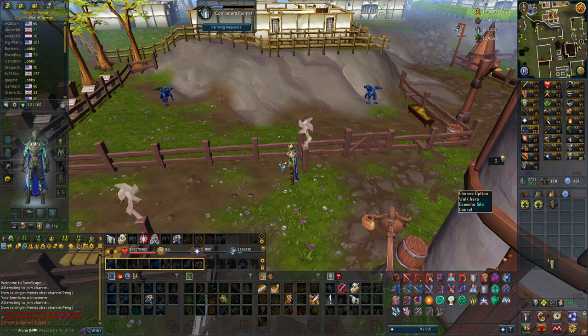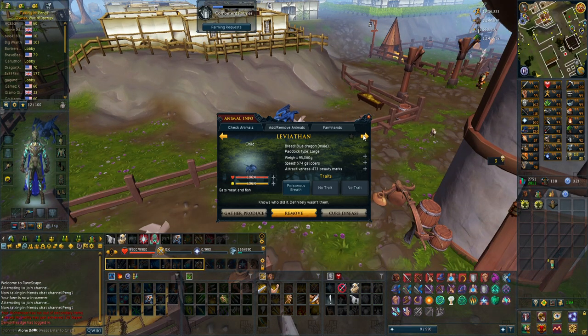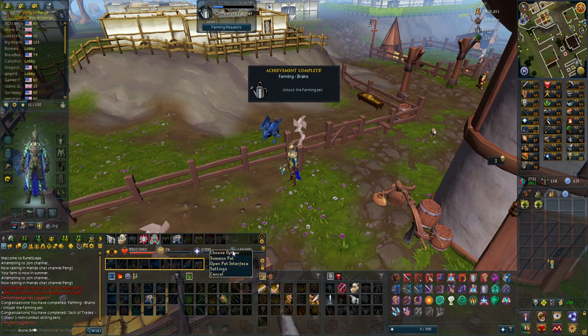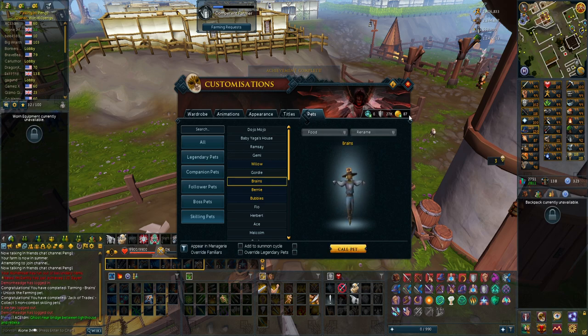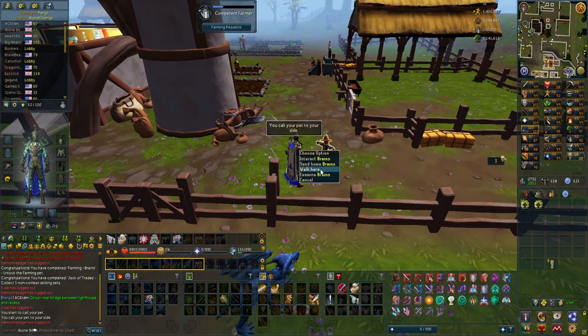The most typical thing ever — I was on my phone and checked the gathered produce, and they've grown to a child from an egg. Of course on that I get the farming pet at 11.92, which is decently lucky but not super lucky. This is the pet Brains — it looks pretty good, but definitely not one of my favorite pets. Still nice to have the farming pet.